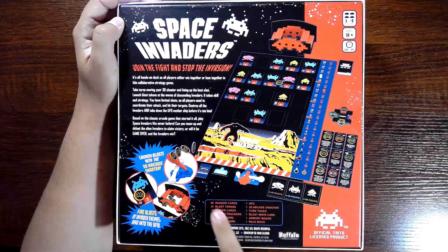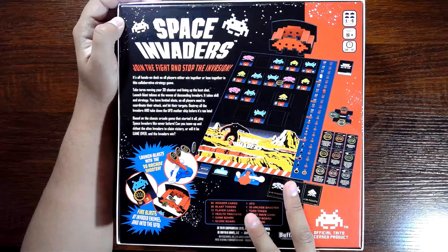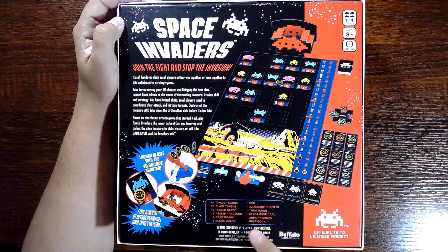There are 60 invader cards, 28 blast tokens, 12 player cards, 2 health trackers, 1 game board, 1 scoreboard, 1 UFO, 1 3D arcade shooter, 1 turn token, 1 blast wave card, 1 armory board, and 1 rulebook.